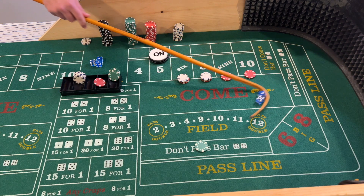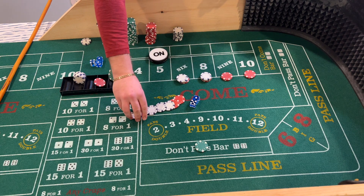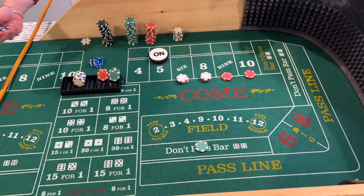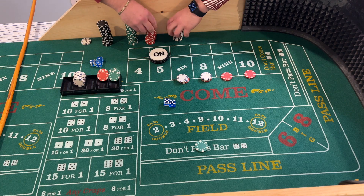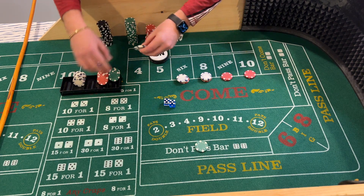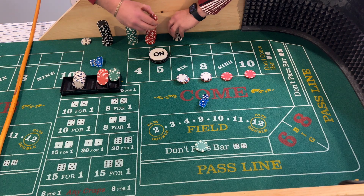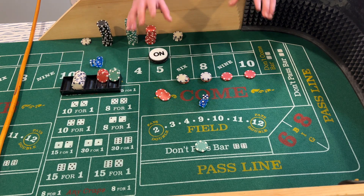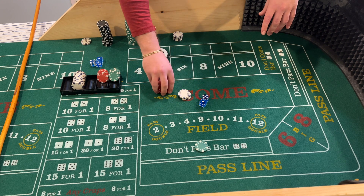Six-six easy — five-one-six — going to pay $14. Rack this. That was hit number one, we're looking for two more and then we'll pull everything down. Ten-ten hard — $10 going to pay $18. Rack that also. One more hit hopefully. Six-six easy — going to pay another $14. In this situation for the low roller strategy, I would pull these bets down now. You've made profit on this shooter — you're looking to stay at the casino and live to fight another day.